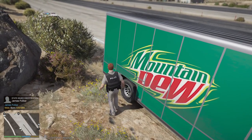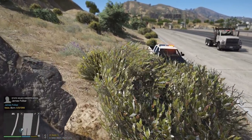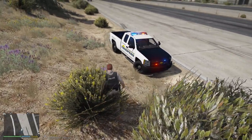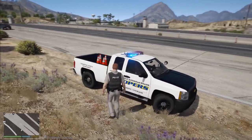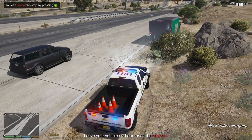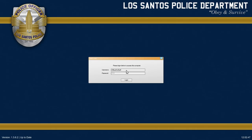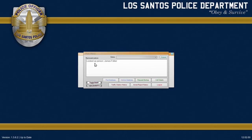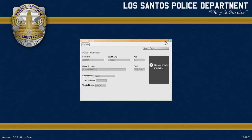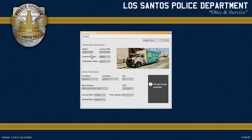This might be a case, finally, where we can use our canine. We've got a little bit of evidence that he might be under the influence of drugs — we smell narcotics. However, he is not admitting to drug use, nor is he letting us search the vehicle. So we're going to look up his information real quick. Make sure he doesn't have any warrants out. That is all clear. The vehicle database is coming back as not insured, which is a problem.